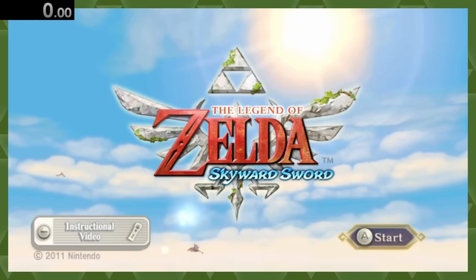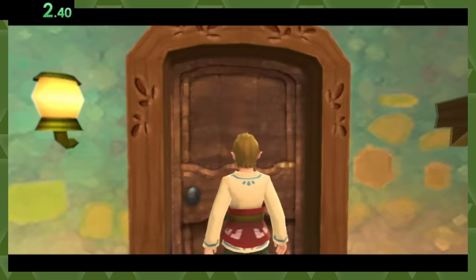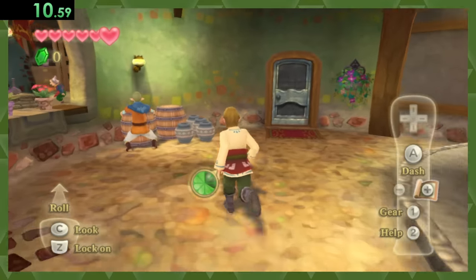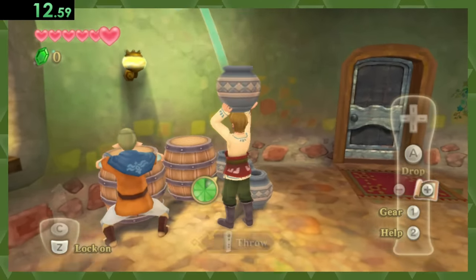Next, we've got Skyward Sword, where in the Knights Academy, we'll head out of Link's room and meet Fledge, who looks like he's having some trouble carrying stuff. Here, let me show you how it's done.